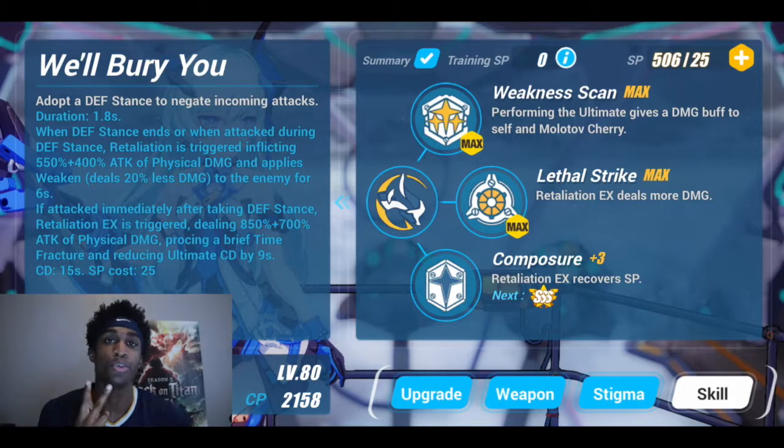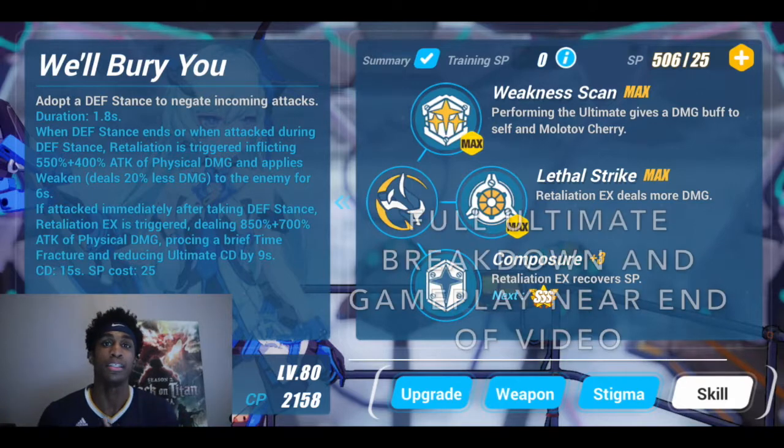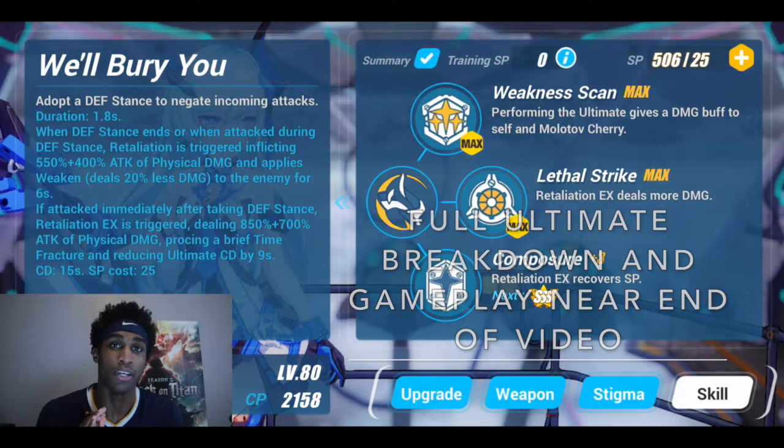Now let's break down the ultimate. You have two different ultimates: the regular ultimate and the ultimate EX. The regular ultimate does 950% of attack of physical damage, and the ultimate EX does 1500% of attack of physical damage. The regular ultimate has a 15-second cooldown, while the ultimate EX has a 6-second cooldown. It also gains 9 SP every time you use it.